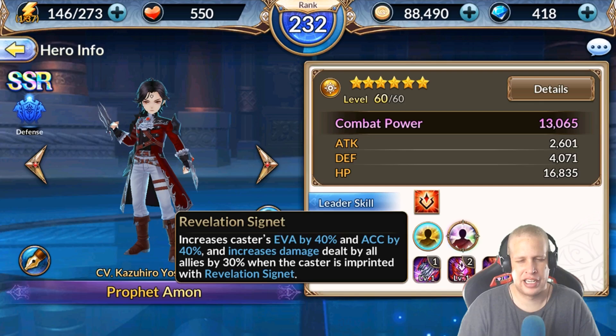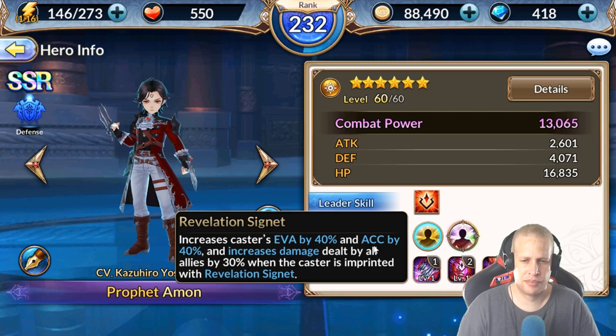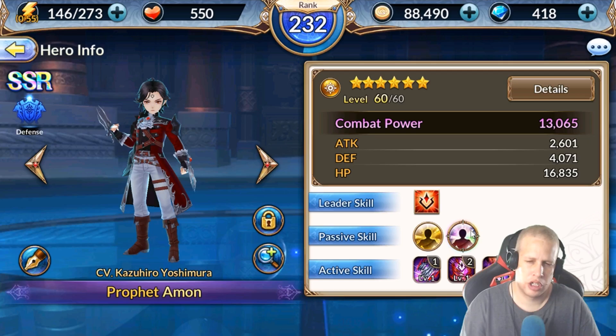In PvP mirror matches — if you yourself have an Eamon — it's going to come down to who takes their turn first, because his kit works for both Eamons. So you're going to need some attack speed on him; get as much as possible. Passive dodge is an option too. Your typical standard substats are HP and defense, plus counter is really good to help keep that Revelation Signet buff up when he gets attacked since he has taunt. Maybe some multi as well.